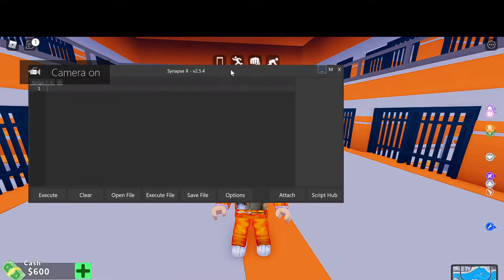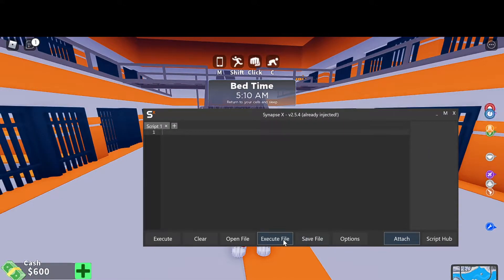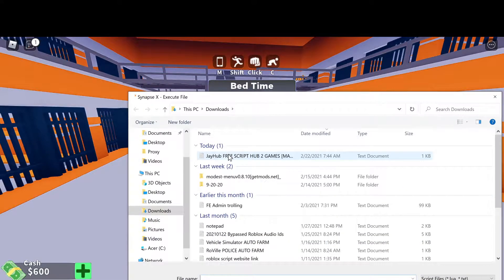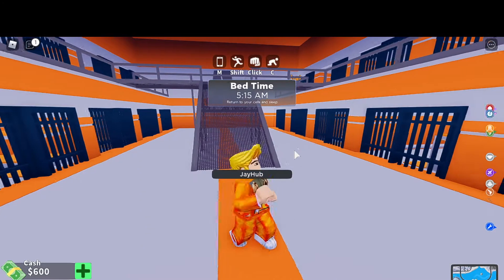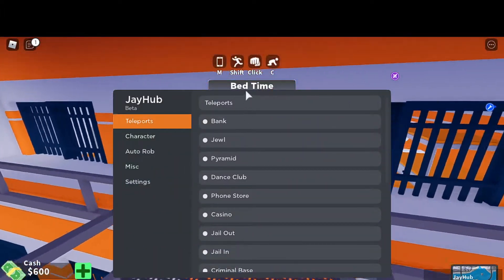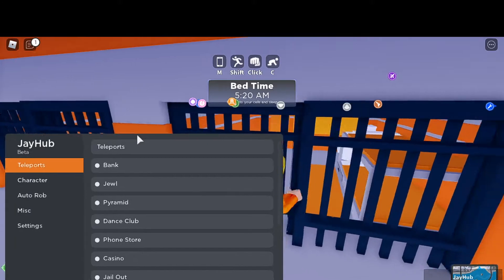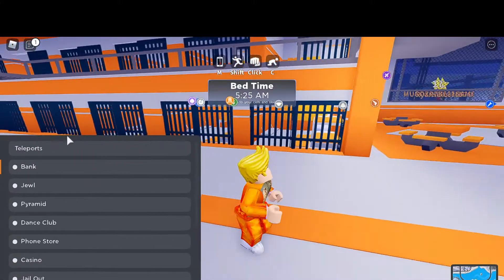Open your executor, attach, and execute the file. This will be a pastebin. Then you should see jhub opening. It depends on how long it's going to take for the game's team to patch it, but it should take a while.